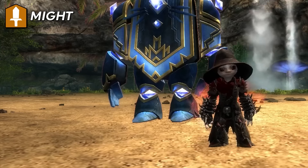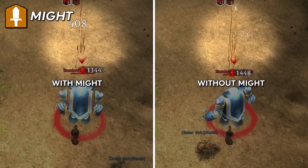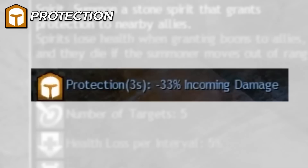Might increases power and condition damage — your numbers get bigger. Stacks up to 25 times in intensity; new applications will replace the oldest ones. Some classes can keep up 25 stacks of might on their party all by themselves. Nearly all classes can provide at least some might to their group, sometimes making your group reach 25 stacks through the efforts of multiple people combined.